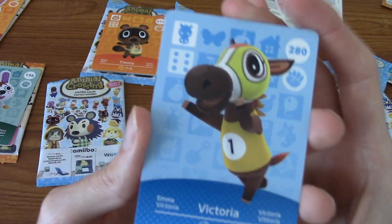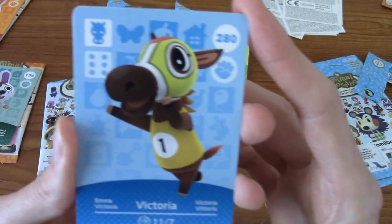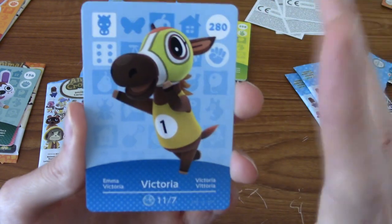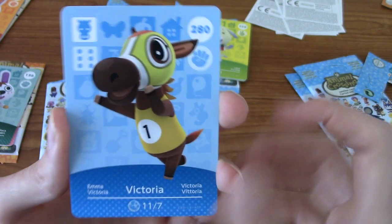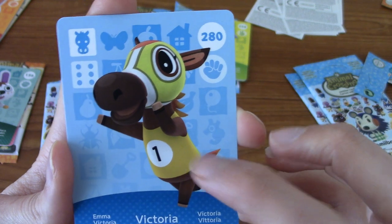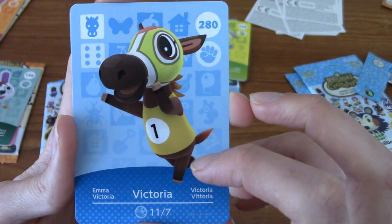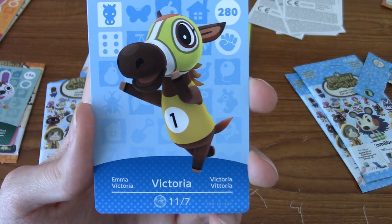Let's begin with Victoria. I'm getting very mixed vibes — I can't tell if Victoria's meant to be an athlete, like a runner, or a luchador, because she's wearing a luchador mask, but the top looks very marathon runner-esque. Victoria is a horse. I've never had a horse villager — I'd like a horse.